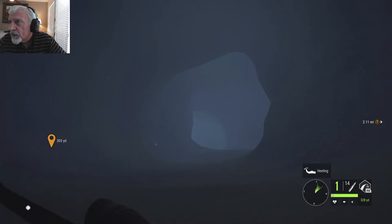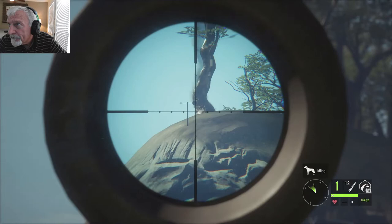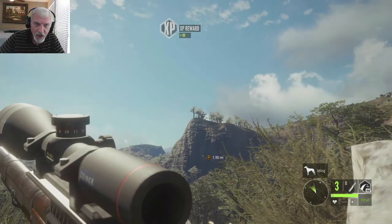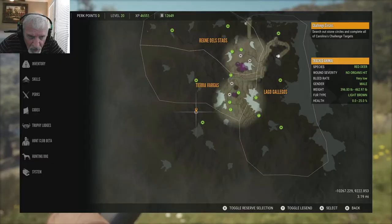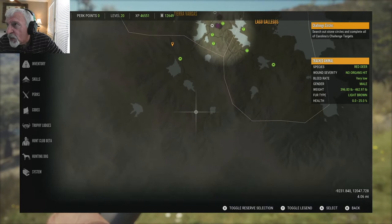Number ten. On to eleven. All right, heartbeat — try the Solikin. All right, next one. We are here. Next stop is over here, fast travel here, and we'll go to here and get the last four, all down here.